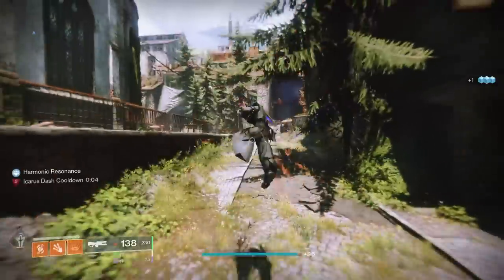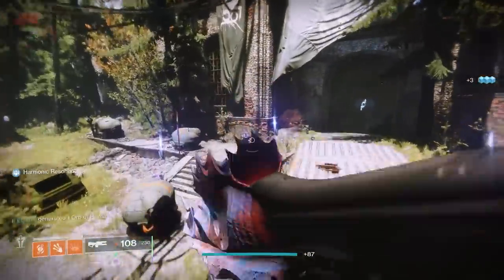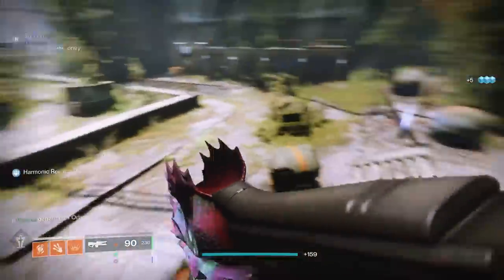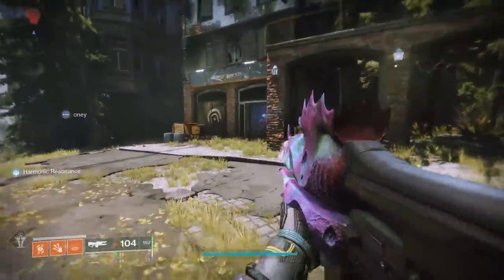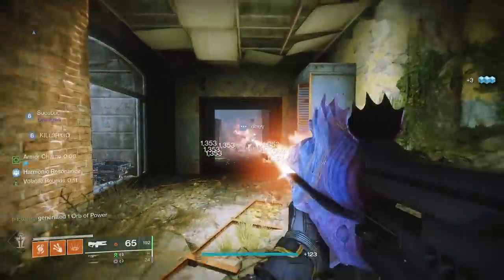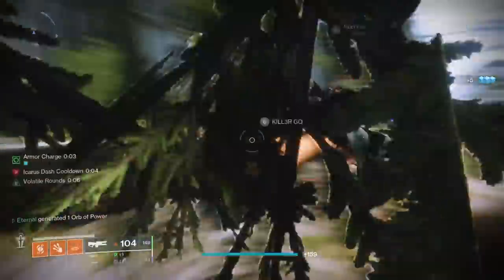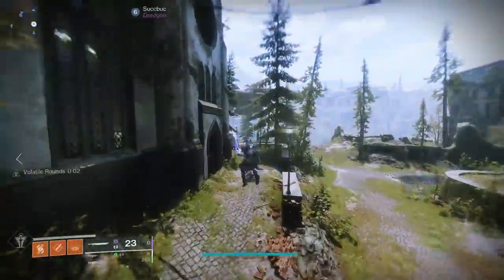In the Trace Rifle section, we have Acacia's Dejection, also from the Root of Nightmares raid. There are a few weapons topping the list from Root of Nightmares, and the Trace Rifle is one of them. The best thing about this weapon is that it can roll with Reconstruction and Incandescent, and you can also craft it — making it an insane weapon with massive mag capacity and Incandescent to blow up everything. It is a very sought-after weapon, so if you haven't caught on yet — do Root of Nightmares and get as many of these weapons as you can.